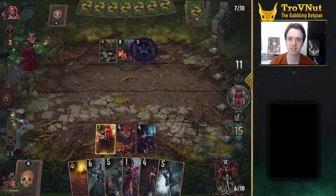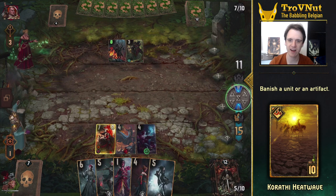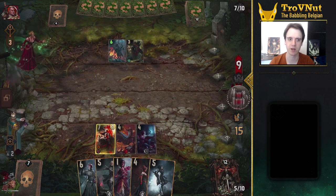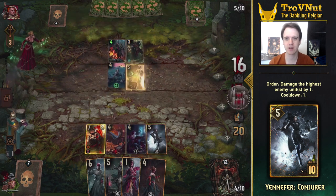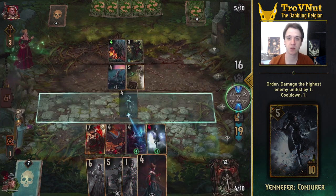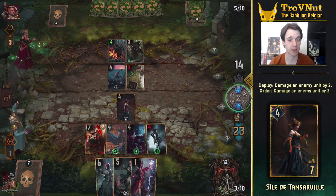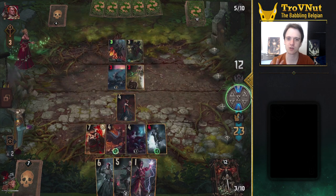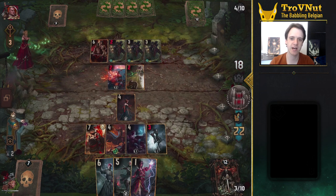Next up we get the expected scenario, which we promptly nuke with Korathi Heatwave. This is why I wanted to push round 2 — we have all the tools we need. Keep providing the Spellweaver with charges, especially since he is still protected by Donimir. Our last setup card is Yennefer, after which Donimir gets purified and our defenses are gone. We place Sheila to damage Ida and use the Spellweaver to bring every enemy unit to 3 power, then trigger Yennefer for 4 damage in total. I should have probably taken out the Swordmaster to avoid extra damage, but the Elves were spiraling out of control anyway.